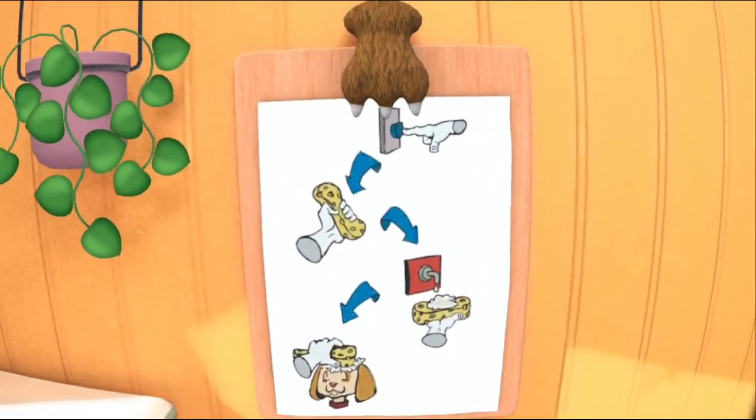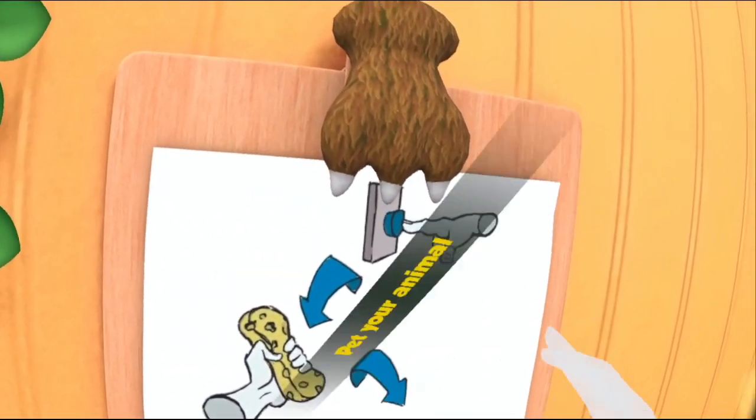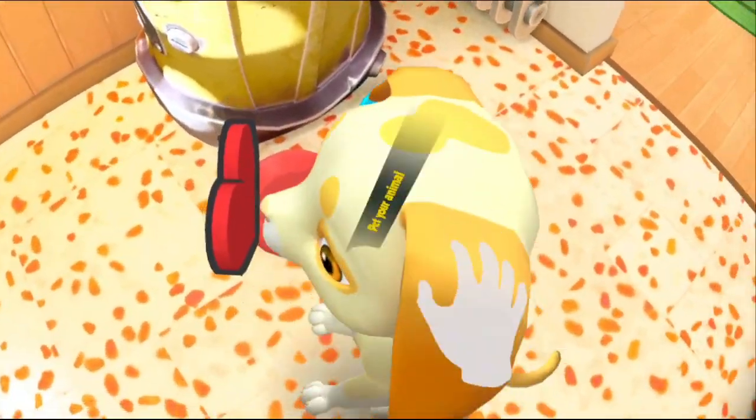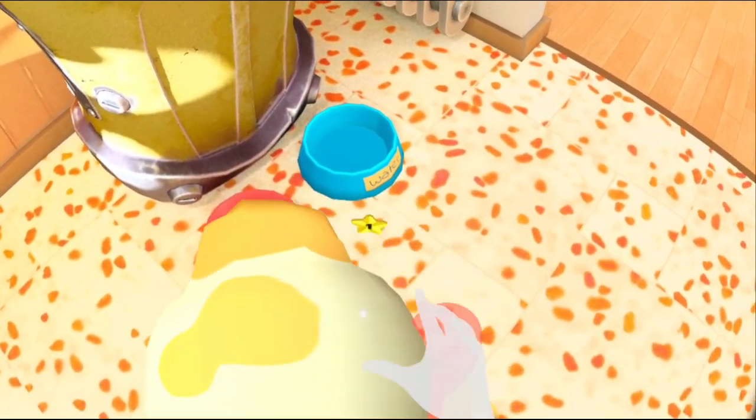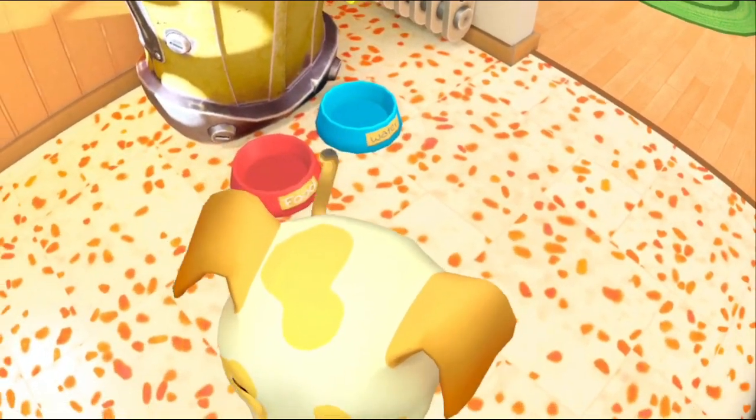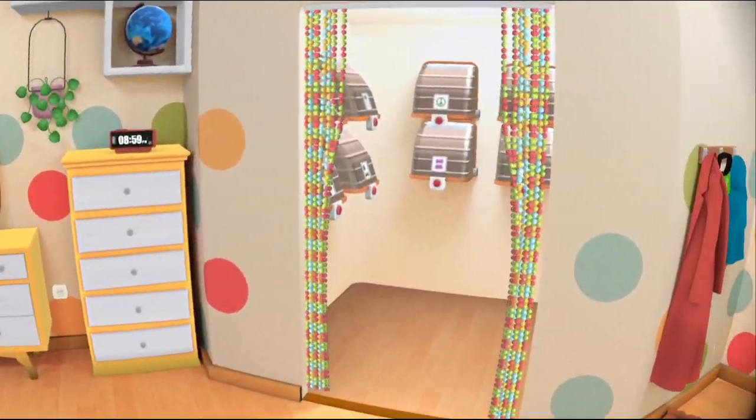Oh, that was the instructions — didn't even see those. Oh, we're getting hearts now. Pet your animal — or is that a request for affection? There we go. We got another star. Did we unlock anything? It says we got six.